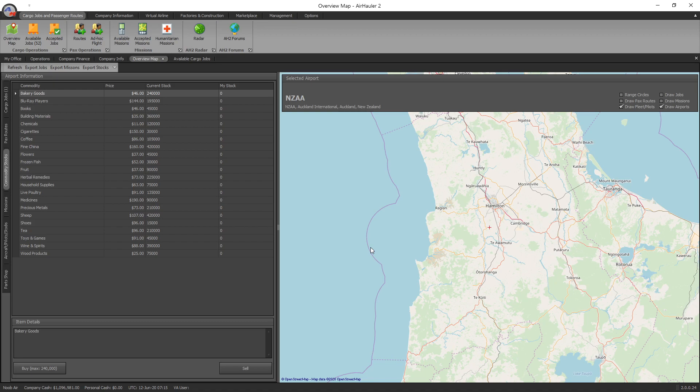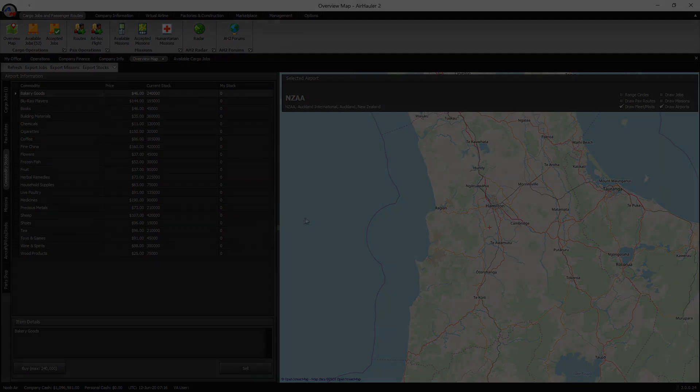That's how you set up your AI pilots to fly some cargo jobs for you. We'll cover passenger routes next time, which is a great way of earning a lot of money without having to do much yourself. Hopefully you got something out of this tutorial — please smash the like button below if you enjoyed it, put your comments and questions below, and if you're new please consider subscribing. Until next time, everybody take it easy.